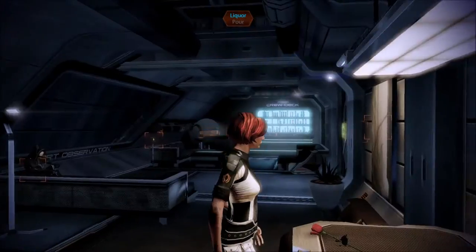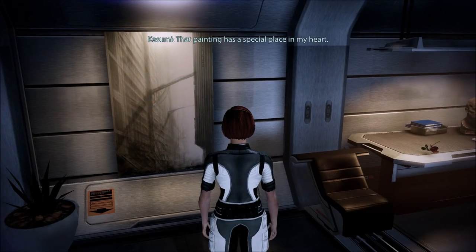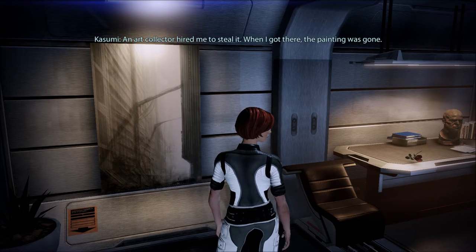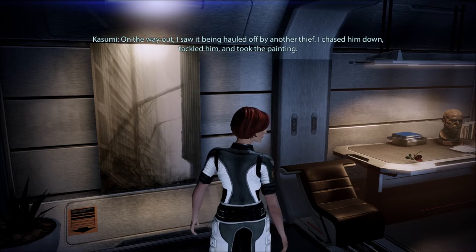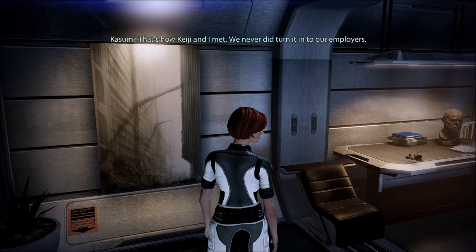Here's her rose and more roses. Here's some books — don't laugh. I like those books. Romance novels, crime novels, the classics. There's something about the feel of actual paper in your hands — their musty smell, it's relaxing. Keiji used to find books for me while on the job. Some of these are more valuable than the objects he was hired to steal. Oh, there's another painting — I almost missed this one. That painting has a special place in my heart. An art collector hired me to steal it. When I got there, the painting was gone — on the way out I saw it being hauled off by another thief. I chased him down, tackled him, and took the painting. That's how Keiji and I met. We never did turn it in to our employers.